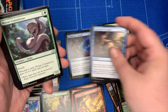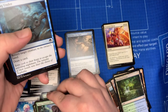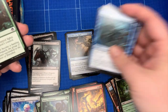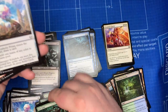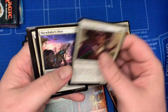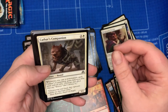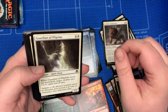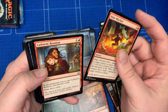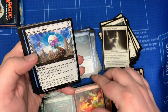Pour Over the Pages, Geist of the Archives, Noose Constrictor, Somberwald Stag, Watcher of the Web, Icky Bug, Drag Under, Exultant Cultist, Turn Aside, Prey Upon, Larger Than Life. Not a Prophetic Prism — Spiteful Motives, Fairgrounds Warden, Skywhaler's Shot, Brazen Scourge, Cathar's Companion. That is a happy puppy right there. Guardian of the Pilgrims, Steadfast Cathar, Make Mischief, Cathartic Reunion, Spireside Infiltrator. Not a Prophetic Prism — so I think we have plenty of mana.